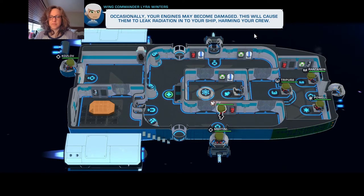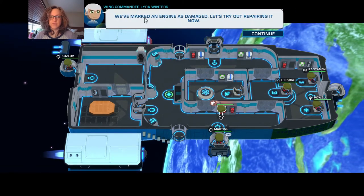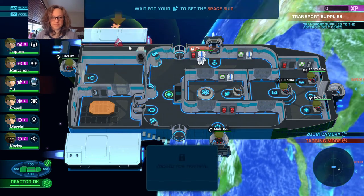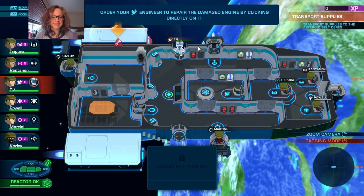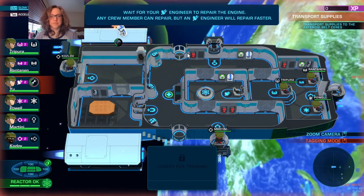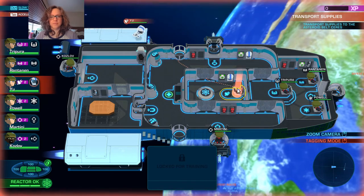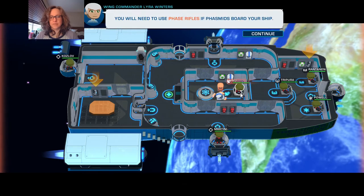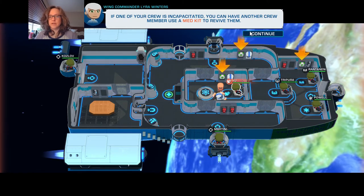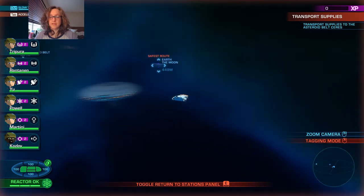Wait for your engineer to put out the fire and stow the fire extinguisher. Occasionally your engines may become damaged, causing them to leak radiation in your ship and harming your crew. To repair engines you'll have to send a crew member outside - make sure they pick up a space suit before going out. We've marked an engine as damaged, let's try to repair it now. Return your engineer - you will need to use phase rifles if Phasmids board your ship. If one of your crew is incapacitated, another crew member can use a med kit to revive them.